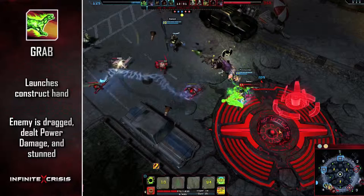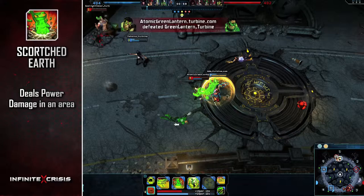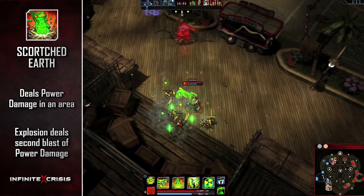Scorched Earth smashes the ground and deals power damage in an area. The resulting radioactive crater explodes shortly thereafter, dealing a second blast of power damage.